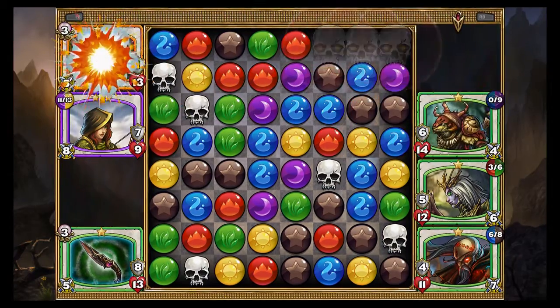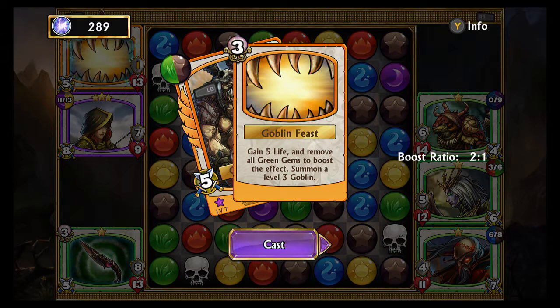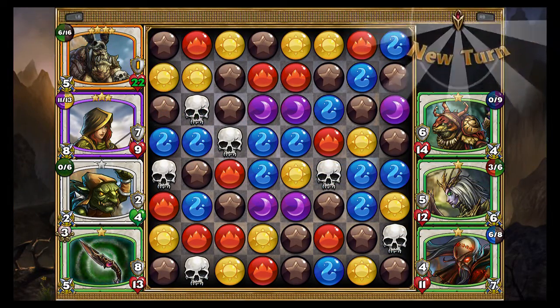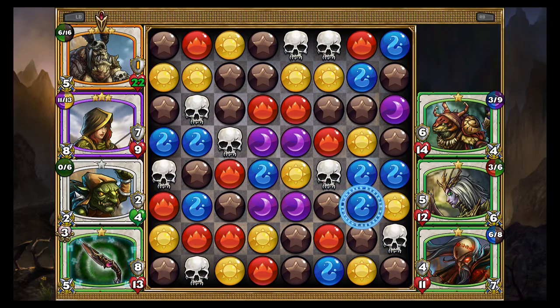I finally dealt some damage. Goblin Feast — gain five life and remove all green gems to boost the effect, summon a level three Goblin. I'll show you how this works. Cast Goblin Feast and it's going to give me another troop to replace the one I've lost. If you don't have an empty troop spot it actually won't summon anything. You can see how much it bumped up my health — up to 22 — creating the ultimate wall essentially.